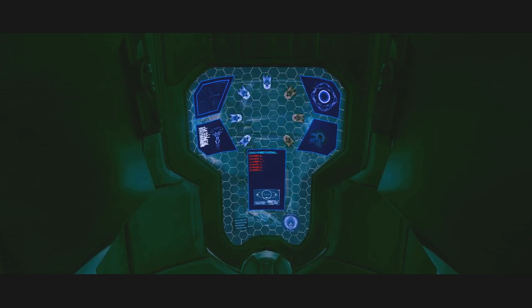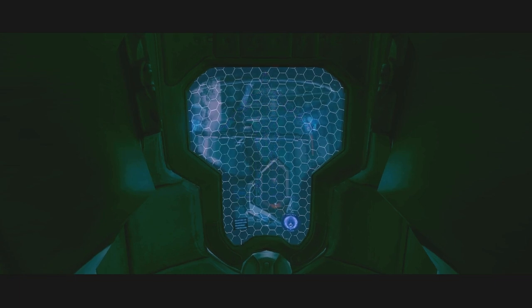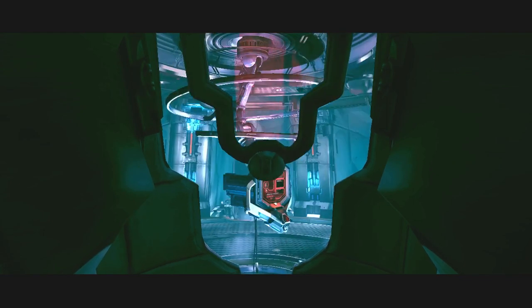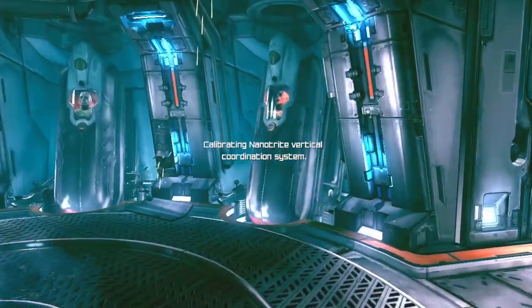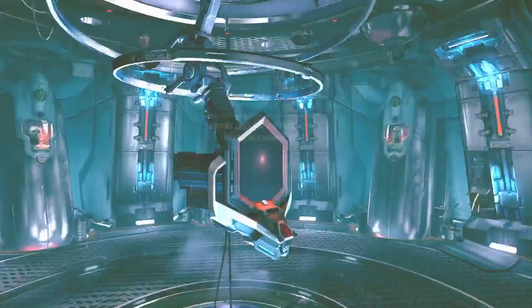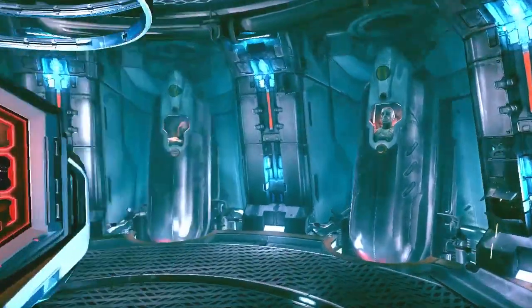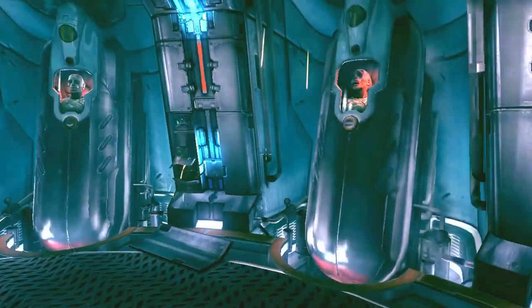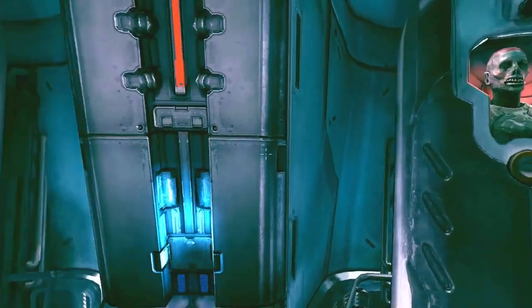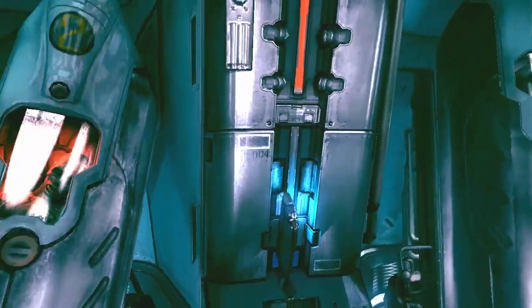External disturbance detected, cryogenic chambers compromised, chamber Omega-5 online, initiating emergency nanotrite activation. Three, two, one - nanotrite sequencer online, release cryogenic chamber seals. Internal architecture nominal, rebooting internal data systems. All nanotrite bio-augmentation systems fully deployed. Arc external pressure seals - they didn't make it guys, egress is now confirmed. I'm the only one that made it.